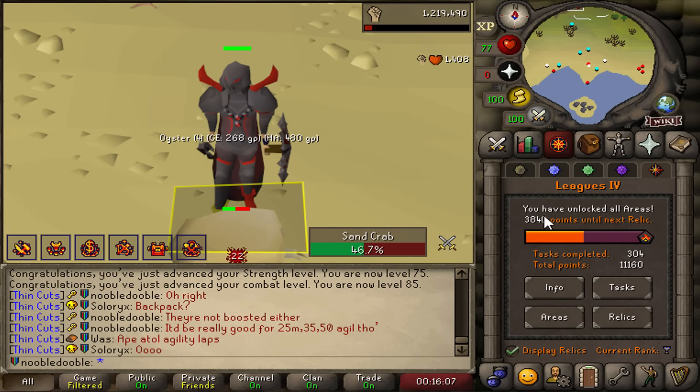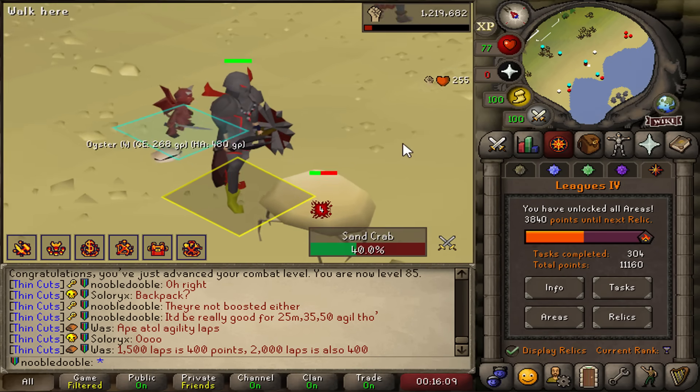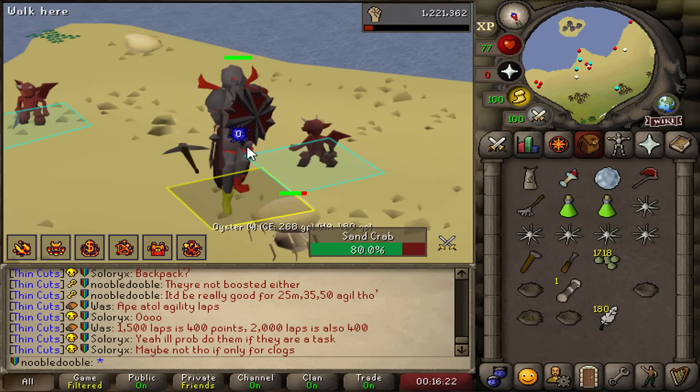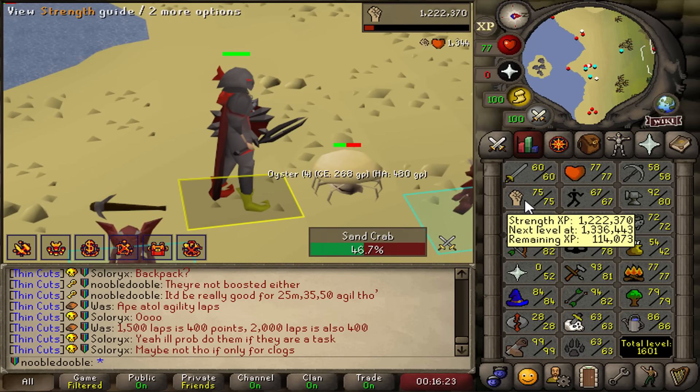Last time we left off with unlocking the last region. We did a quick Corrupted Gauntlet kill and Zulrah, and then I wanted to sit down and get some AFK combat up, so we worked on strength.